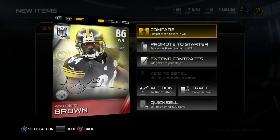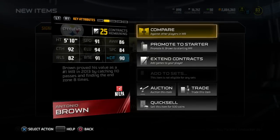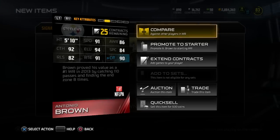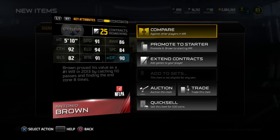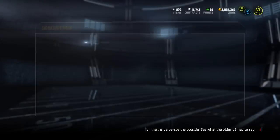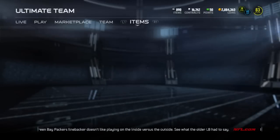I'm not too sure how well the odds are at pulling an elite signature series card, but 91 speed, 92 catch, 94 elusiveness, 90 catch in traffic, 91 route running — pretty damn good. I'm very happy with that. I think he goes for around 45K or something.